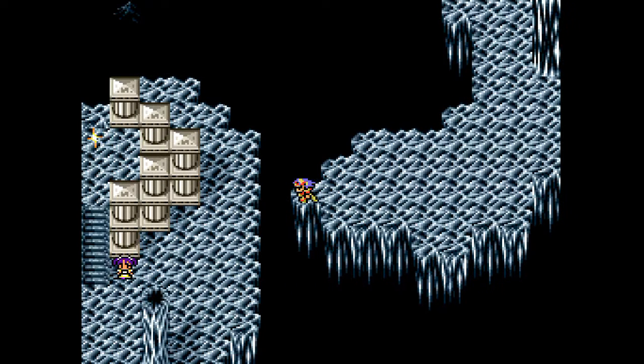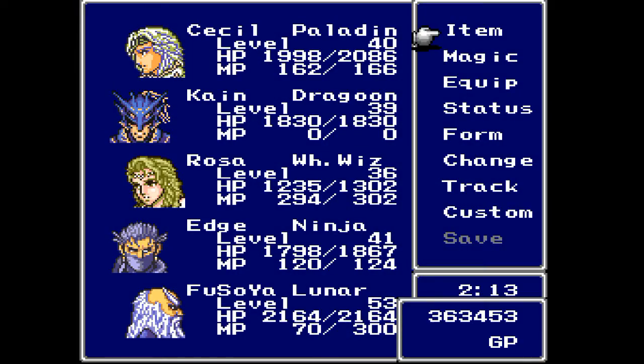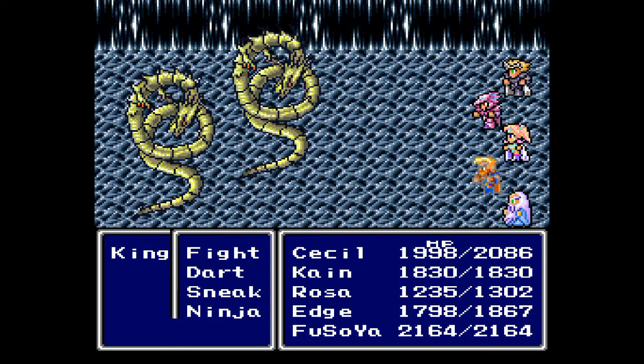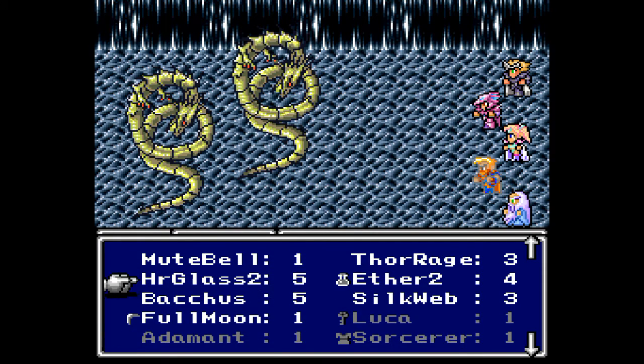If you're not sure what level you're at or how difficult this is going to be, you can go over to this little ledge and see what the boss is without having to walk all the way around. Fortunately this is a Lunar Sparkle so we don't actually know what it is. The other thing you can do in this area is use Sirens, and that's what we're going to do to make the rest of this game go a little smoother.